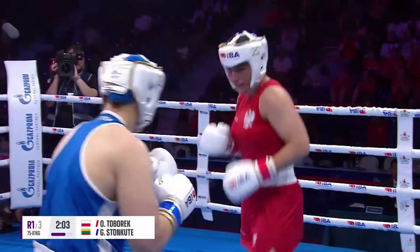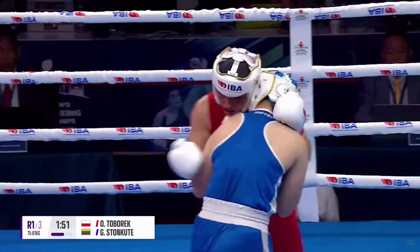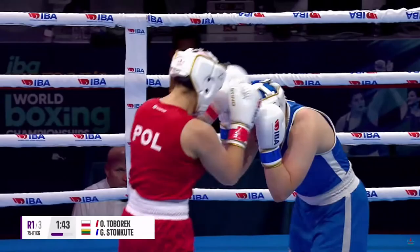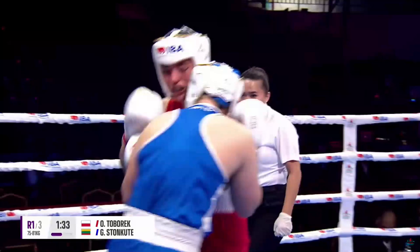Good left hand there from Tabarek. She gave Tabarek plenty, hit it with plenty. But she's just coming off second best. Nice right hand there from Stonkuta. A right from Tabarek was just half caught on the gloves. Looking for an uppercut there, Stonkuta — good to see her try and mix it up. And this is the kind of fight you get with Tabarek: plenty of punches being thrown because there's not really any other way that it can go. She's going to come to you, so to keep her off you've got to keep your hands busy.